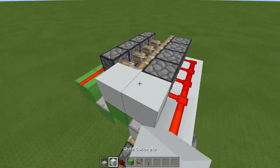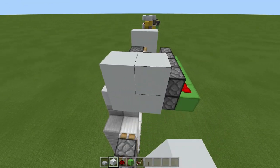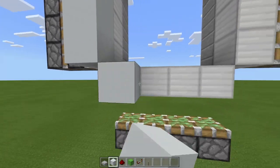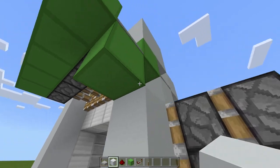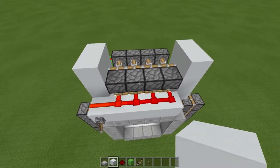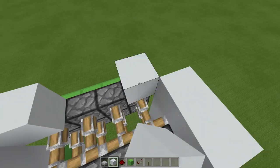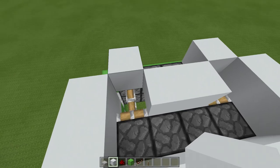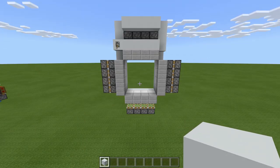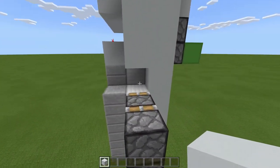Then place blocks like this — four — then come around this side and place the same four on this side, but then two more underneath, and take this all the way down, all the way around, and then all the way up. Now come up to the top — we want a place for your lava or water to go, so place blocks above these, then a block here, one here, and two here. Your lava will go here and here, but do not put it in yet because that will be a mess. Also place some blocks here and a block here.